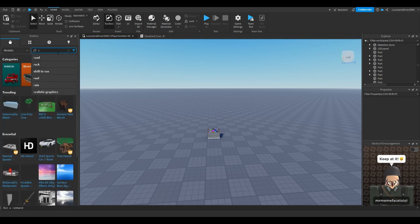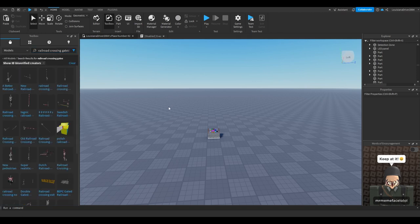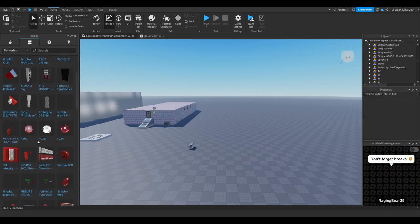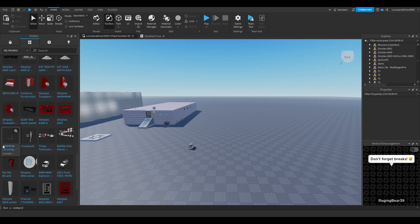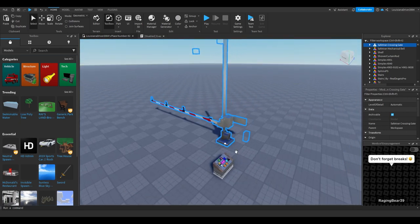Next, once you've got the controller box, you want to type in 'railroad crossing gate' or 'railroad crossing gates.' Keep in mind a lot has changed over the years, so railroad crossing gates are kind of hard to find a decent model for, but there are some good ones out there. I'm going to get one from my inventory that I got from the marketplace. Okay, so we have our railroad crossing gate, just like that.